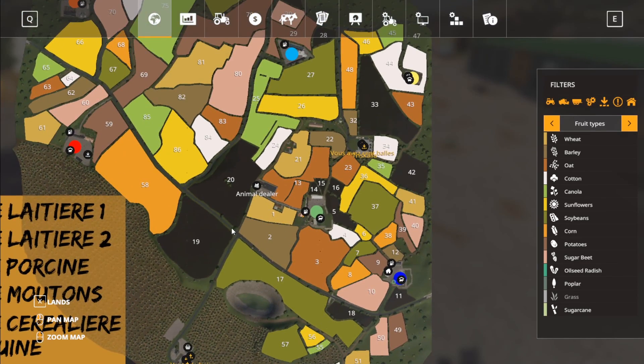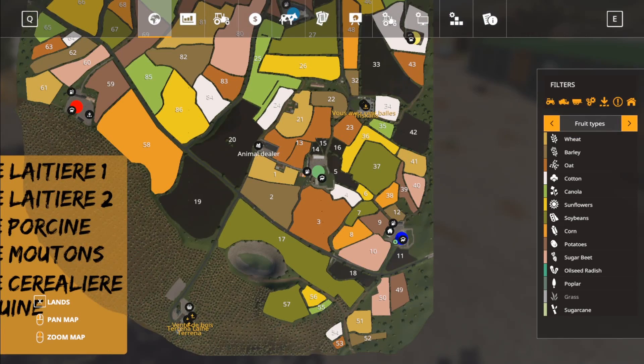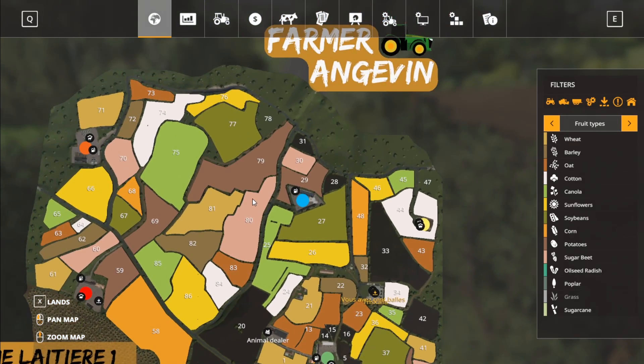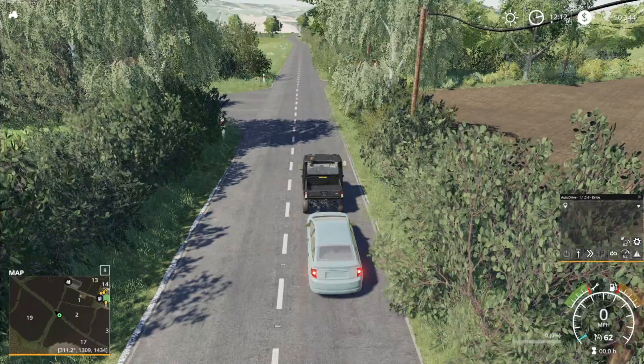I'll cut you guys out until I get back up to this intersection. So we're back right up here, and we're going to continue up this way, take a look at this farm, then this one, then cut over and take a look at these two. We'll take a look at those two, then I'll cut you guys out again to get back down. That's the plan.